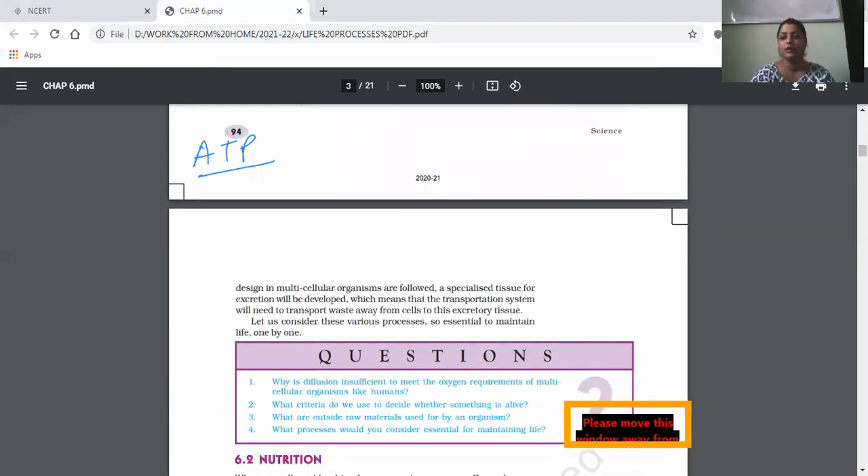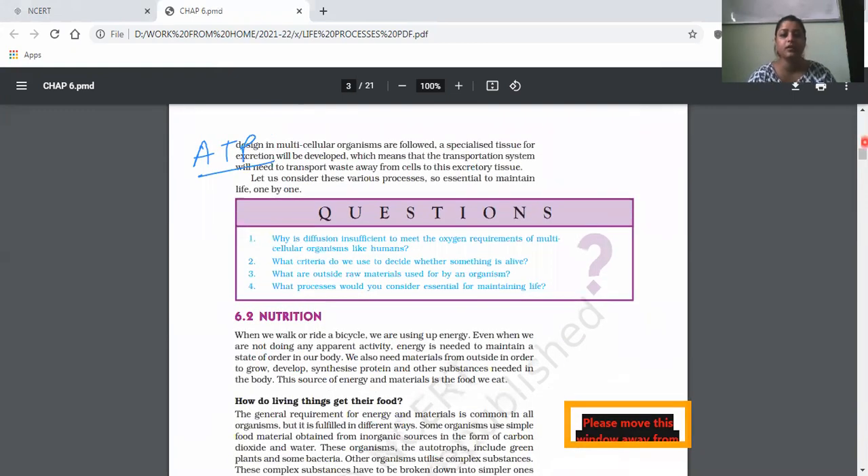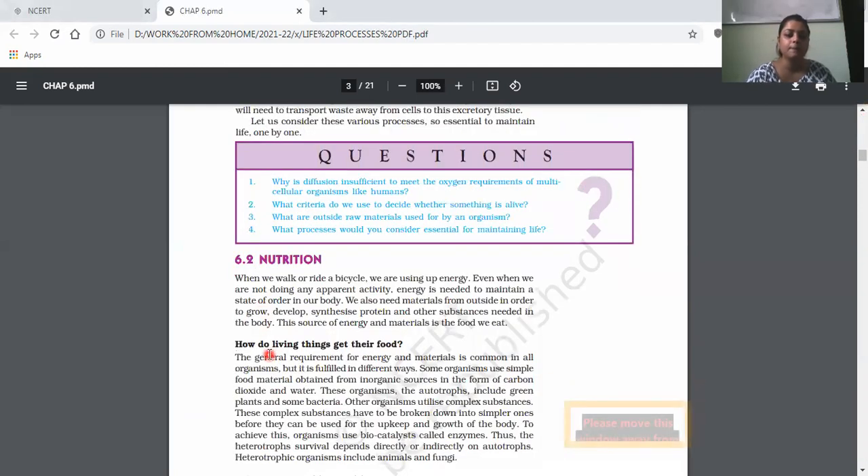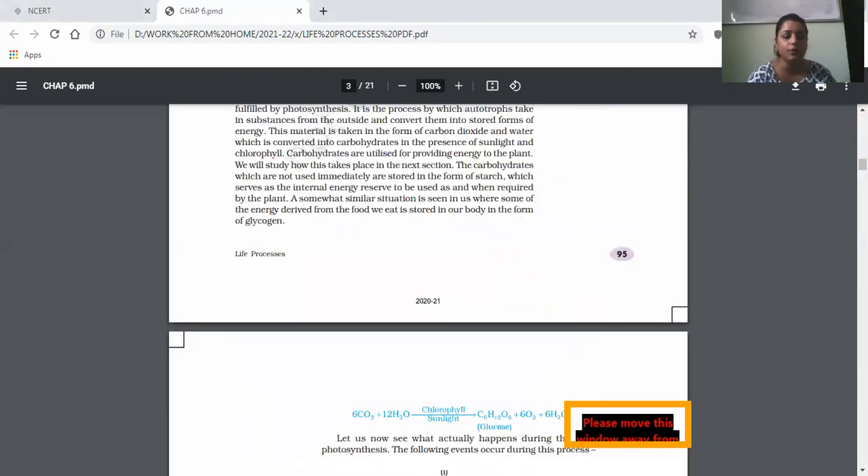If all four processes — nutrition, respiration, circulation, and excretion — are functioning properly, there'll be no issues. But if any one of them is not functioning properly, for example if things are not moving around correctly, or oxygen is not reaching in time, or we are not taking in proper amounts of food, then there will be consequences that are not good for our body. Now, nutrition is taking up food material and utilizing it in the body.